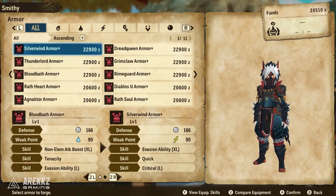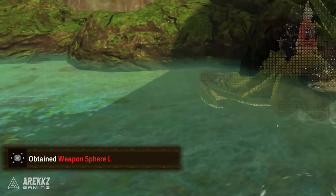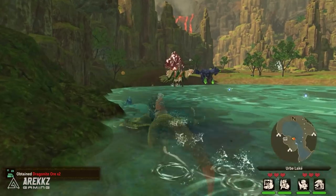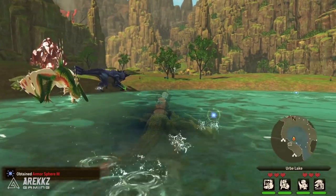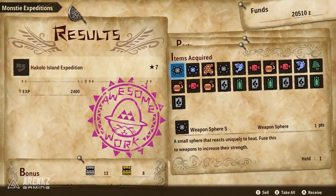If you enjoy this, a like will be super appreciated — comment down below if you have any questions. To begin with, they come from a variety of different sources, but most notably you will either go and mine for them, which is the one you can easily farm, and you can also get them from expeditions.